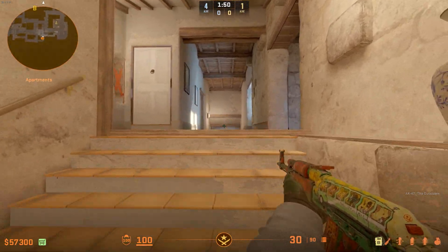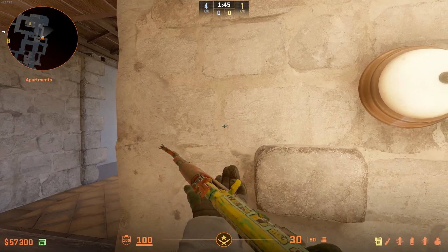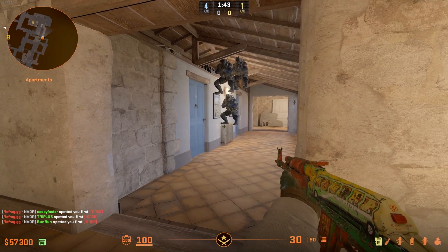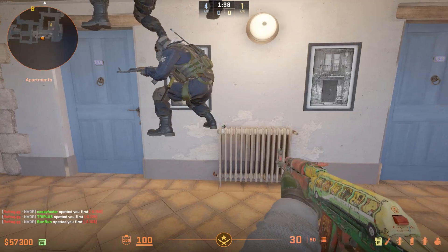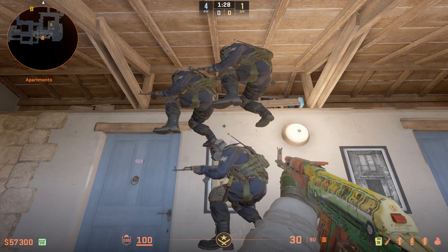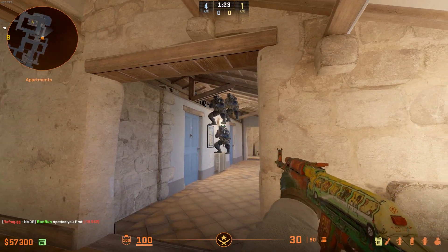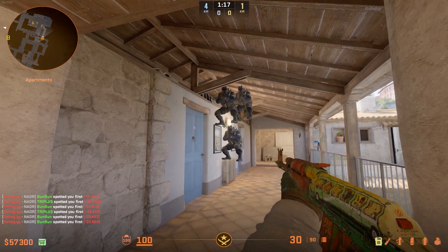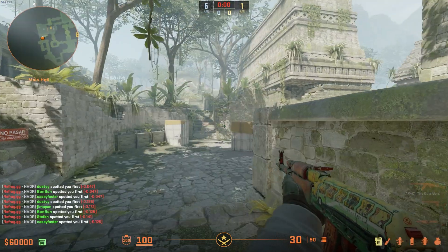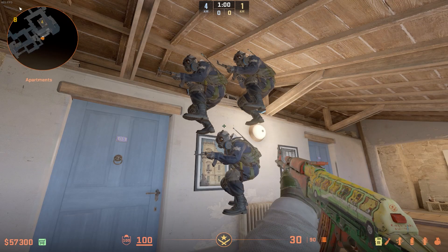For the last trick of this video — something I truly believe could work on an eco round in a pro game — all that requires is three people jumping up onto this radiator here. As long as the first person goes as far forward as possible, you can get at least two people on top of his head, allowing all three of you to watch this position and take out anyone with ease. This reminds me of FlyQuest on Ancient, how they five-stack boost on A-Site watching towards A-Main. So if anyone from FlyQuest is watching, please give this a go.